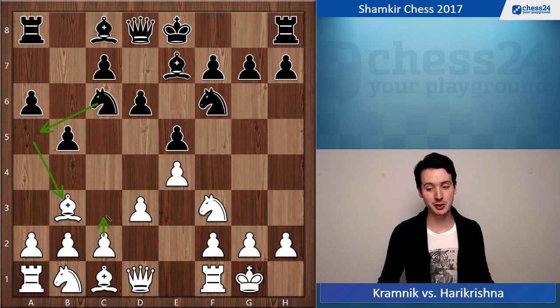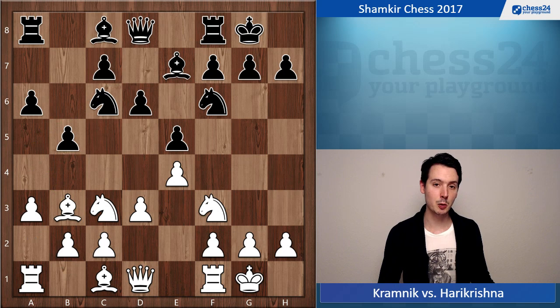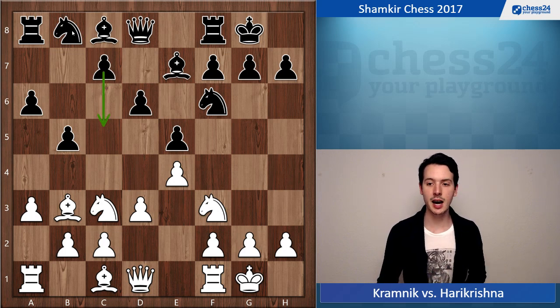So white has to create some space for the bishop. He could go c3, but the other way — and that's what Kramnik did — is to go a3. The point behind this is it's allowing white to still develop the knight to c3. Now black plays a very typical maneuver, knight b8, because the knight on c6 is really without perspective.